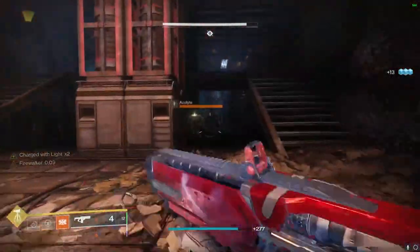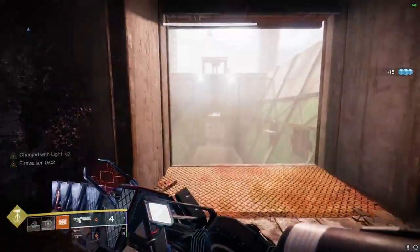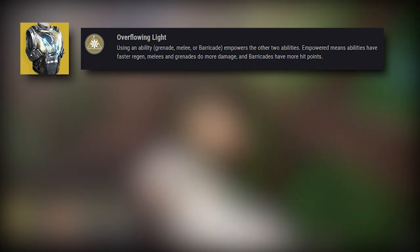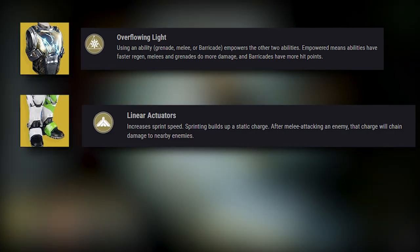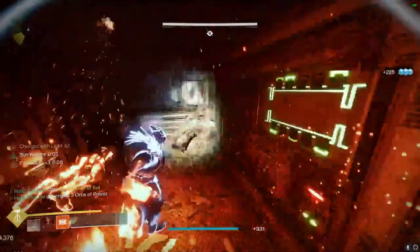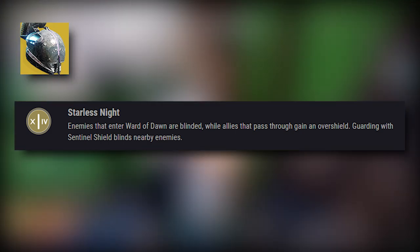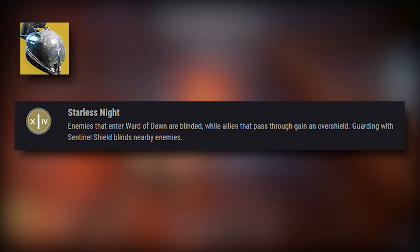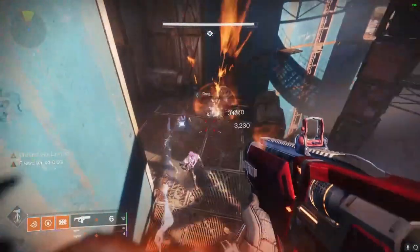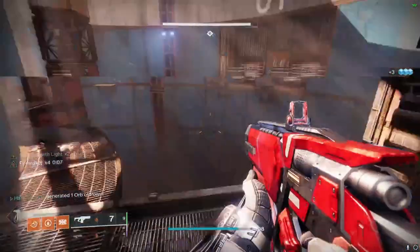Over at the armor, we're going to be using two different exotics for the build. While we're Sunbreaker doing the first half of the dungeon, I found the exotic slot to be more preference than anything — you could use Heart of the Inmost Light, Dune Marchers, or in the footage in the background I ran Path of the Burning Steps. Feel free to experiment with whatever you feel comfortable with. Then for the second half of the dungeon where we swap over to Bubble, we'll be using Helm of Saint-14, so whenever we enter and leave our bubble we'll gain an overshield, and all the adds that run inside our bubble — specifically when we're fighting the Ogre — will get blinded upon entering. Now let's move over to my Titan and show you an example of where all the mods will go.